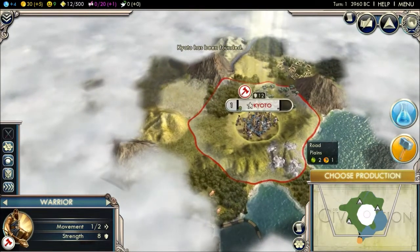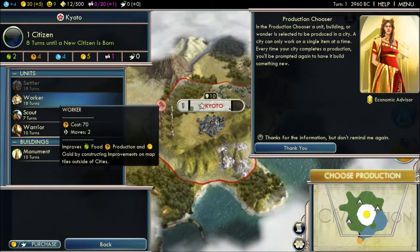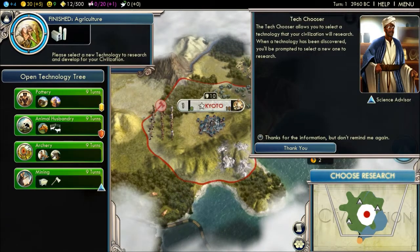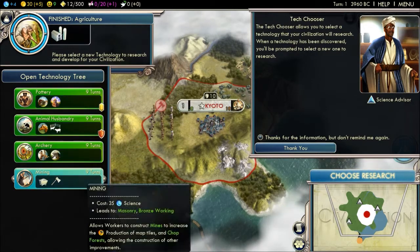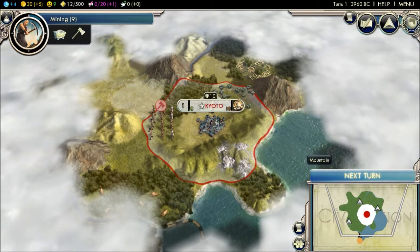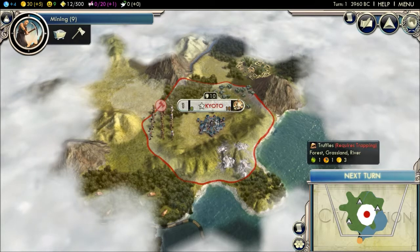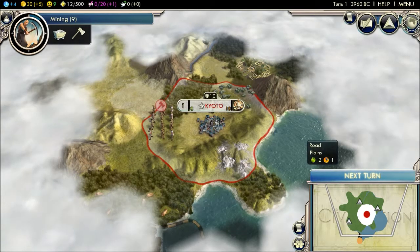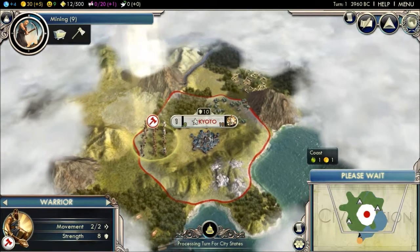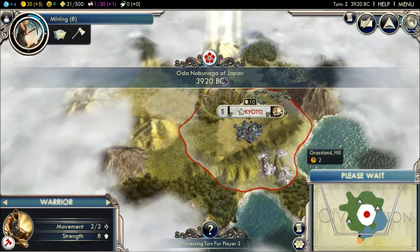I should actually be reading that because I don't really know what's going on. Let's choose a production worker so we can get some stuff. Mining is probably the best thing. We got marble, we got some mountains. I don't know if mountains do much for me. Truffles — I need to get trapping quite quickly then. I have to skip my turn. Who's this? Don't know who that is.